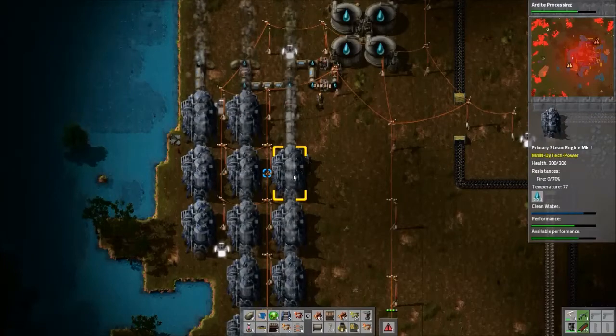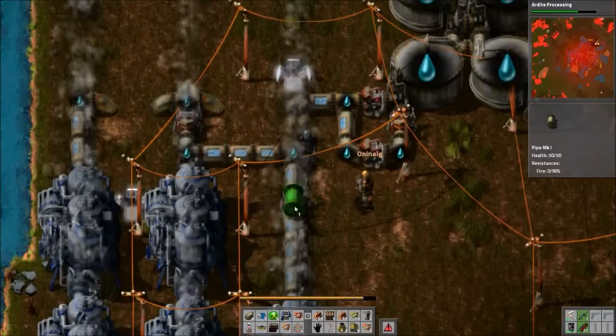It doesn't do anything. Break it and put a pipe down there instead, because we just killed the water supply to the lower left one.